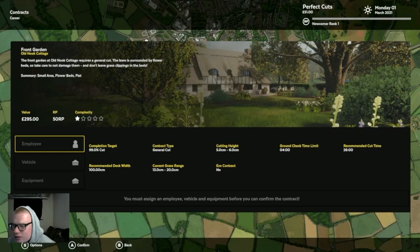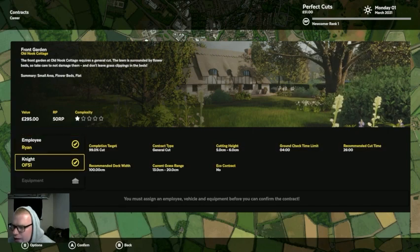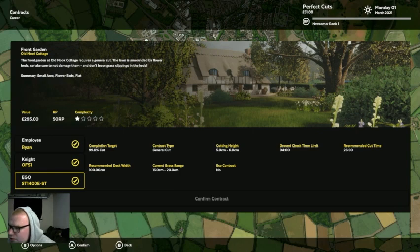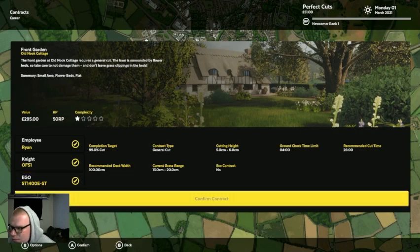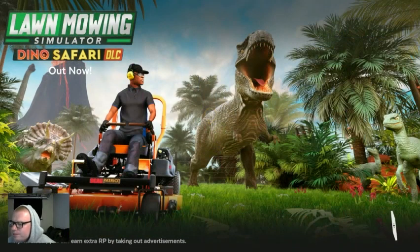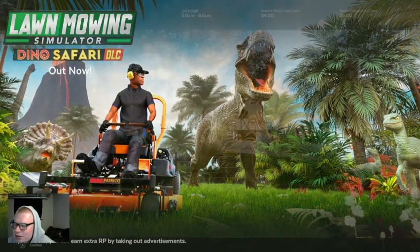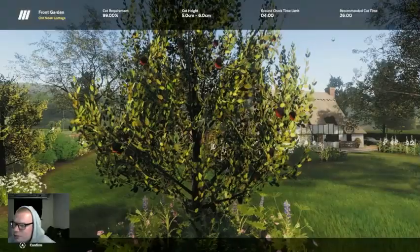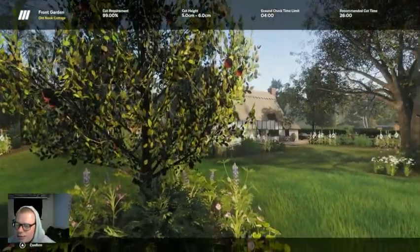It's very low difficulty and we'd get $295. I can only have myself as an employee right now, so we're going to do that. General cut: five to six centimeters height, 26 minutes to cut. The grass is between 13 and 20 centimeters — you guys don't cut your grass! Confirm the contract. There is a Dino Safari but you have to pay like $20 for it. I thought the dinos would chase you around but they literally just sit there — not as cool as it sounds.